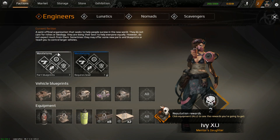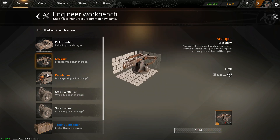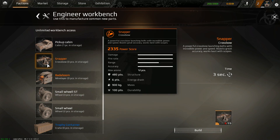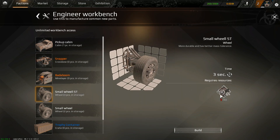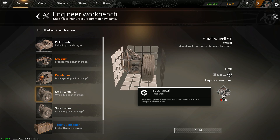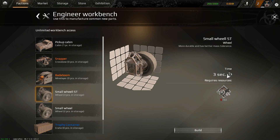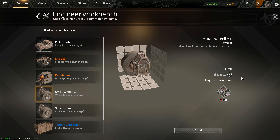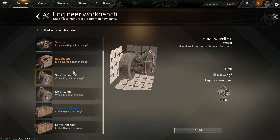I can create new units or new stuff by manufacturing it. Before I can do that though, I first need to get the required parts. For example, the snapper, which is a crossbow launching bolts — look at the power score, that is three times what I have on my vehicle. For formal wheels, I first need to get scrapped metal, otherwise I cannot build it. It takes a couple of seconds, and I wouldn't be surprised if this just keeps going up and up — the more time you need, the more powerful the item will be.